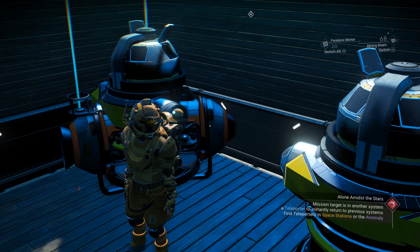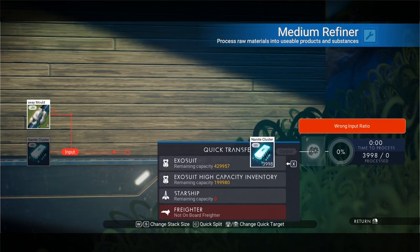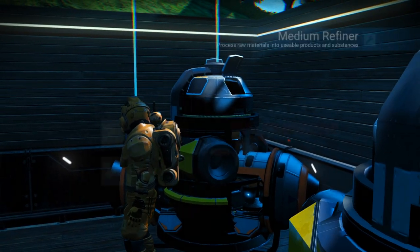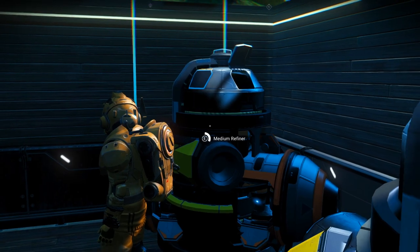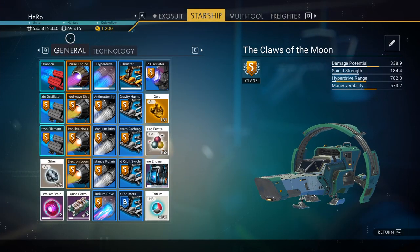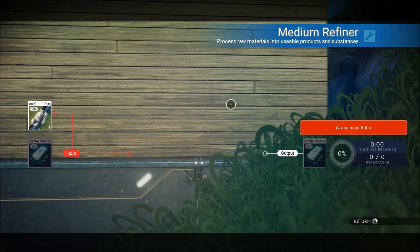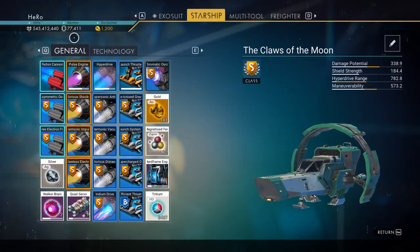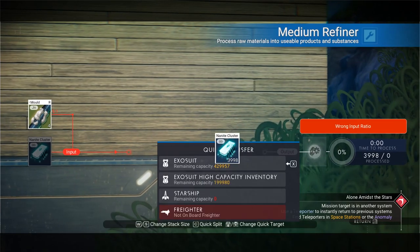Now let's check our nanites — we have 57,000. Click on the medium refiner; we have 4,000 nanites there. Take them to inventory, then click the medium refiner again — the 4,000 is already back! Take them again, check again — 4,000 still there. My nanites are now at 69,000, then 77,000. It's infinite nanites — I didn't cut the video at all!